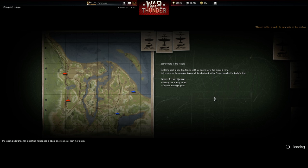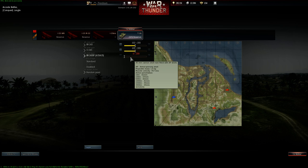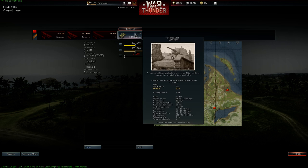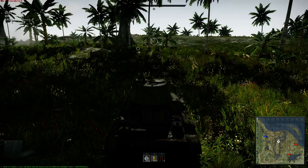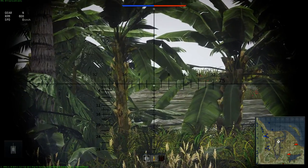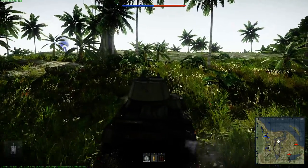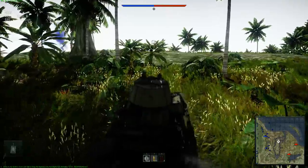Finally! Right, conquest jungle. Loading. Destroy the enemy tanks and capture the point — capture the flag, really. Optimal distance for launching torpedoes is about 1km. I don't think I'm going to have many torpedoes on a tank, but we shall see — could be wrong. That's the amount of ammo. So letter V actually zooms in, and then right mouse click. That might help me a little bit, because I wasn't doing that yesterday at all.